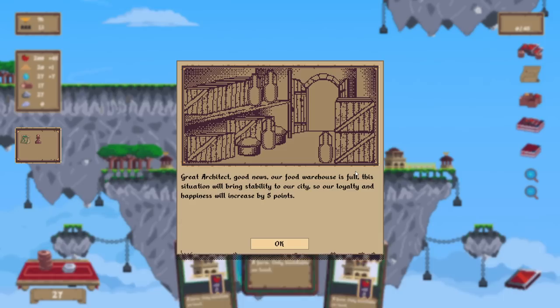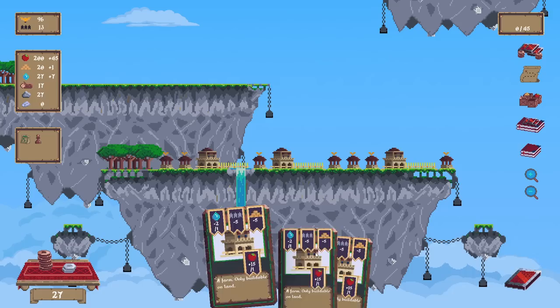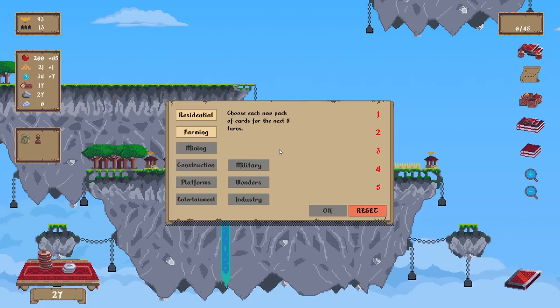Food warehouse is full — this situation will bring stability to our city. Our loyalty and happiness will increase by five points. Great, what's our happiness? Happiness — what do you mean happiness? It's fantastic but what?